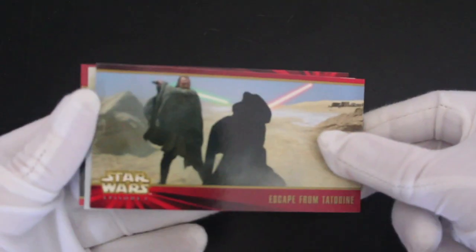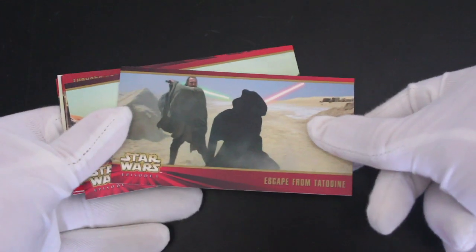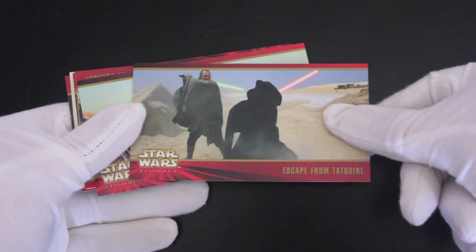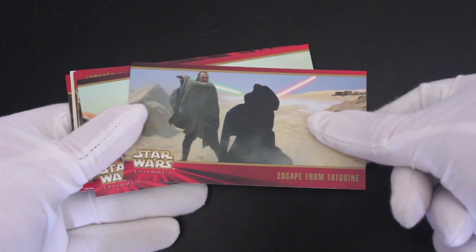Very exciting — Wide Vision. You don't get many Wide Vision cards now. This was a bit of a thing back in the day, a bit of a fad I think, but Star Wars seemed to do a lot of them. First card: Escape from Tatooine, then you've got Qui-Gon and Darth Maul going at it in the desert.